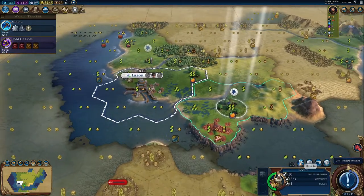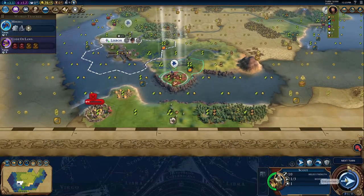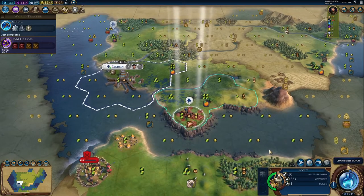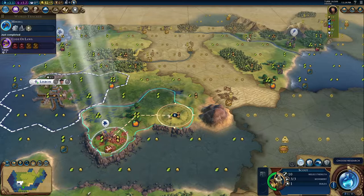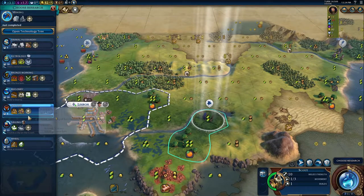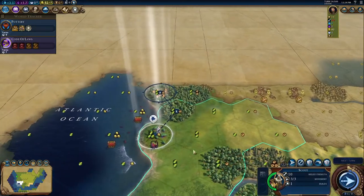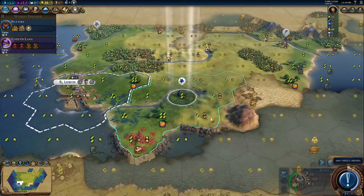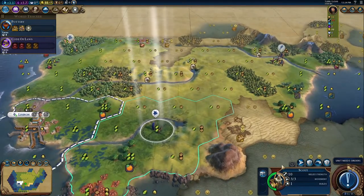North Africa is not too big in this version, but a little more detail is paid attention to in Europe, so I think that makes up for it. Let's continue exploring. We'll get Pottery, and go get this goody hut. I thought Portugal would actually get a bonus to tribal huts since it's in the theme of exploration, but I don't mind the city-state bonus.